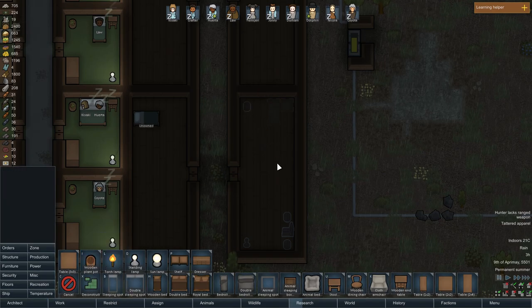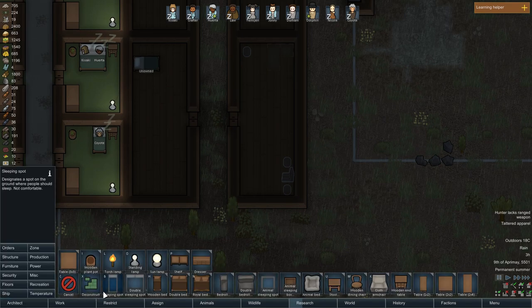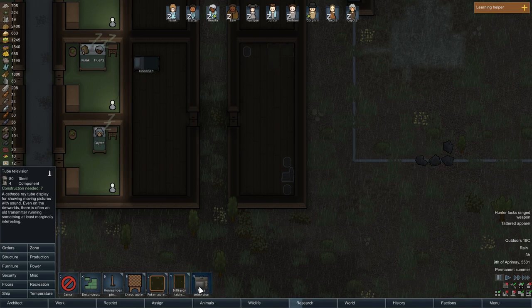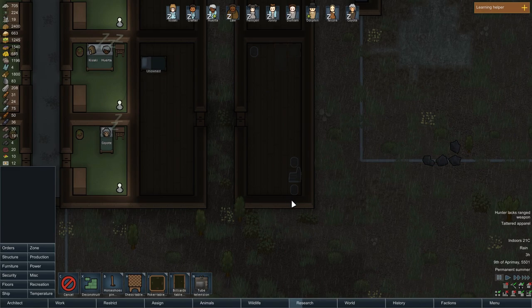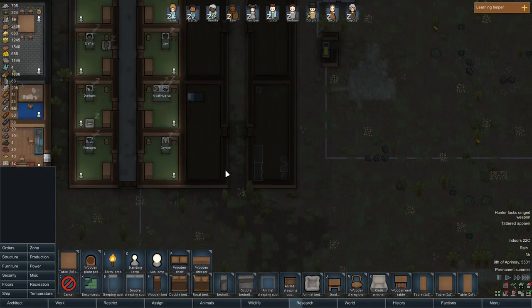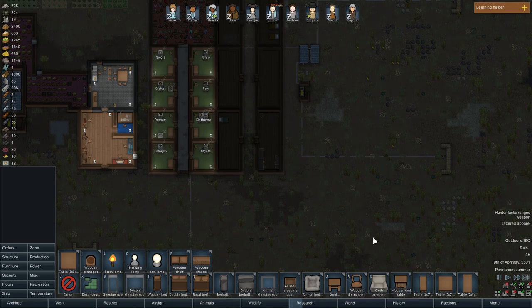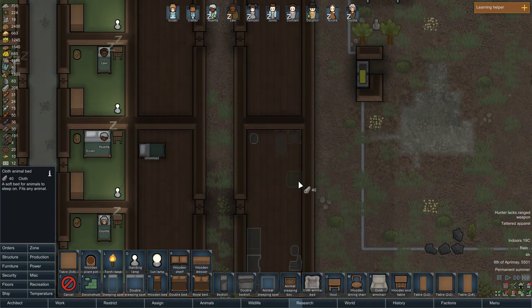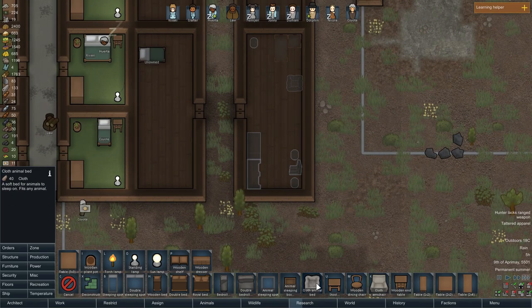Let's remove that plant and put it right here. Four components — don't forget that. These rooms might be a bit too big — nah, can't be that big. How about we add that and a dresser? I'm bad at designing things. I guess we can add an animal bed since we have animals.